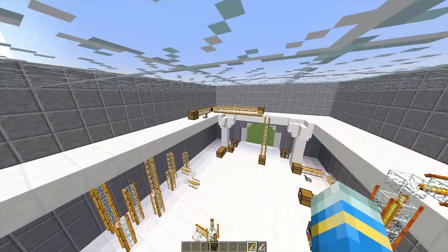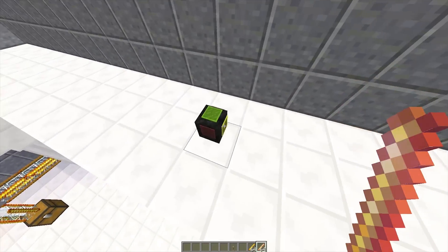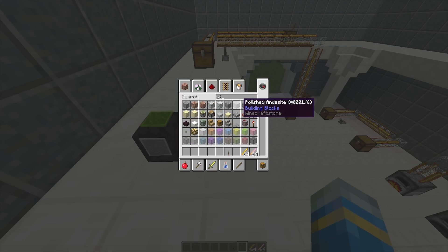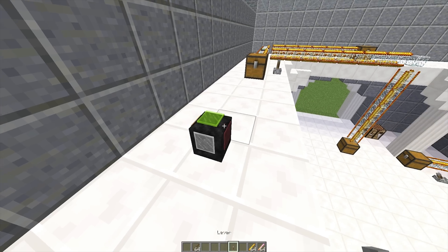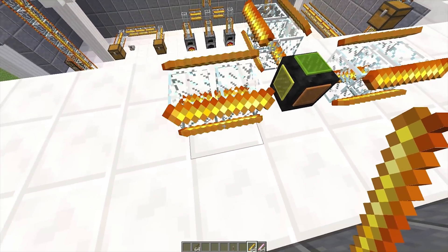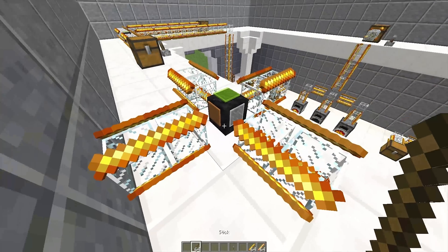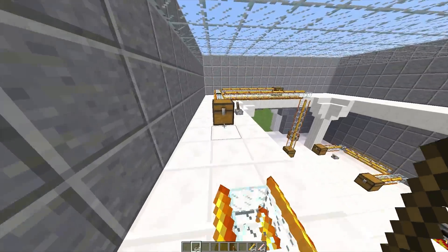Over here I've created a pipeline using a golden pipe. If we pop this down, you will see it is just a square with lots of different colors on it. If you right-click it with a stick — just grab a stick there we go — you will see all these different colors. Connect it at various colors such as white, yellow, red, and orange, then right-click and you can place items in there.